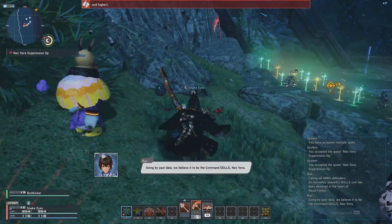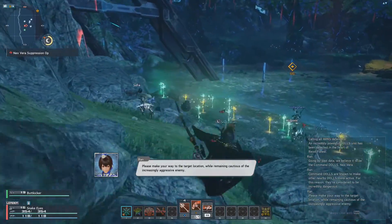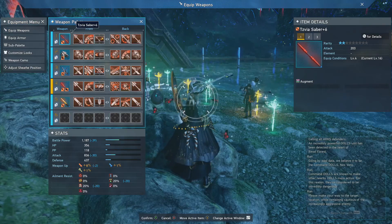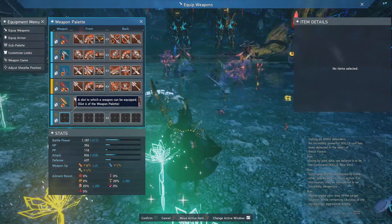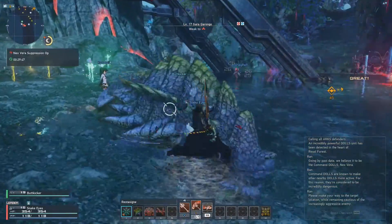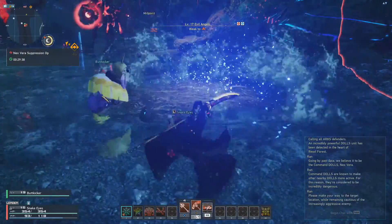I think everybody has this move, so I have to put it on my sub palette. No, put it on your sub palette - go to gear and sub palette, you know how to get there? When you go to equip weapons, click on that - it should be under your item list. Watch it, watch it - see? 246, 147, 233 and you knocked them down!